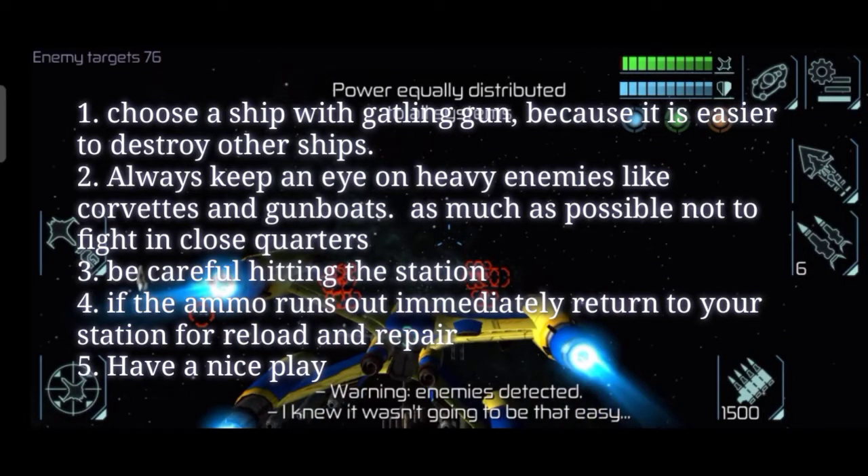Step 1: Choose a ship with Gatling Gun, because it is easier to destroy other ships. Step 2: Always keep an eye on heavy enemies like corvettes and gunboats — as much as possible, do not fight in close quarters. Step 3: Be careful hitting the station. Step 4: If the ammo runs out, immediately return to your station for reload and repair. Step 5: Have a nice play.